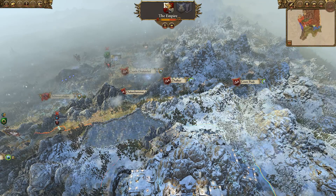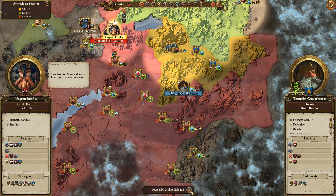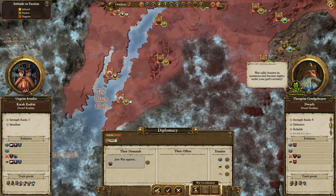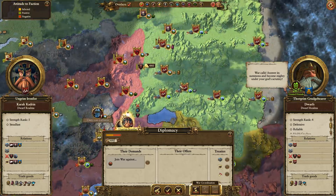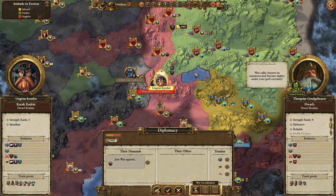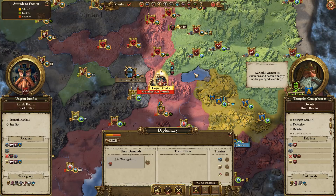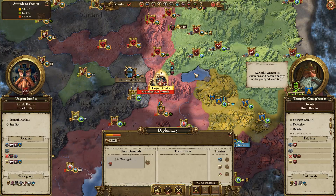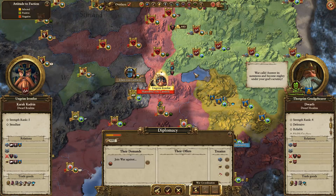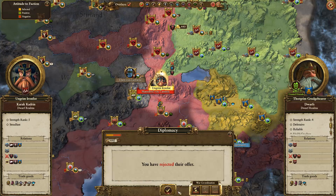You want me to join the war against the greenskins? I mean, it's definitely on my list of things to do. I'll level with you Thorgrim, it's just not at the top — I've kind of got some vampires to deal with. But once I've dealt with the vampires I will very much send an army to help you, so don't worry about it. We are sort of going to help you out, but just not right now.